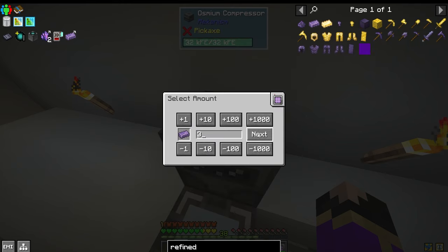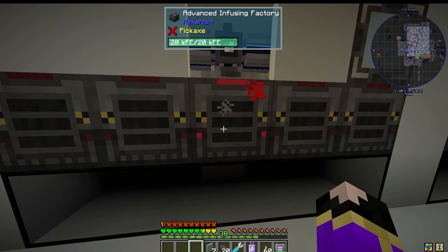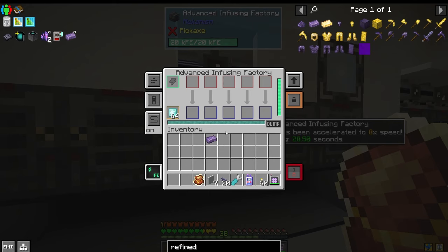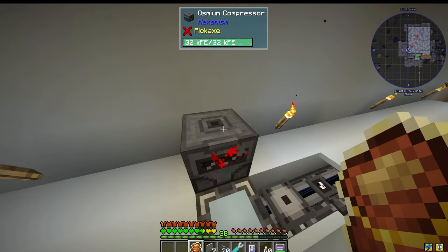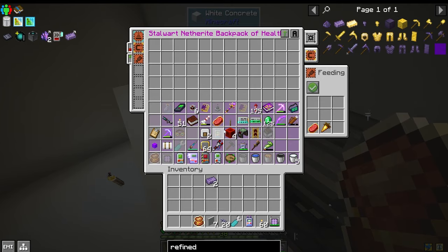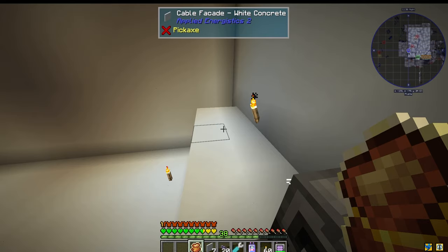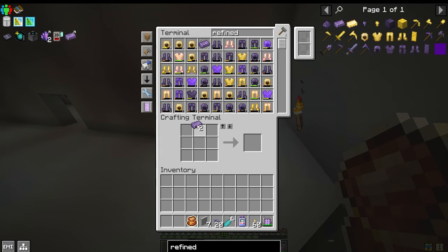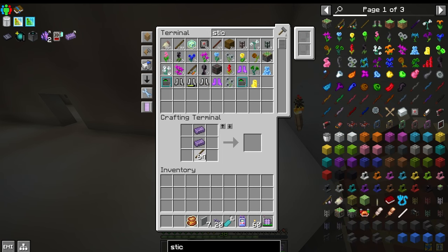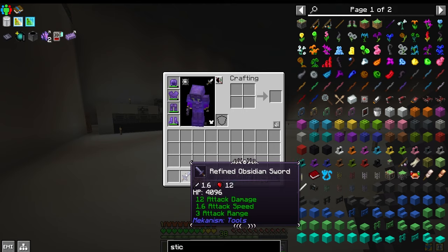Let's request a couple more of those — let's request three more, because we know we have three dust left. I'm going to get my temporal pouch to speed it up just a small bit. Even though we have all this refined obsidian gear from mob drops, we have not found a single sword yet. So let's grab that and a stick, and now we have our refined obsidian sword — which they are pretty nice, with a starting twelve hearts of damage.